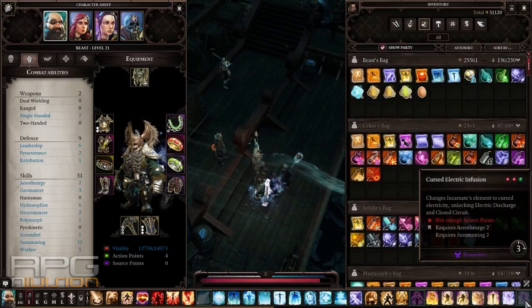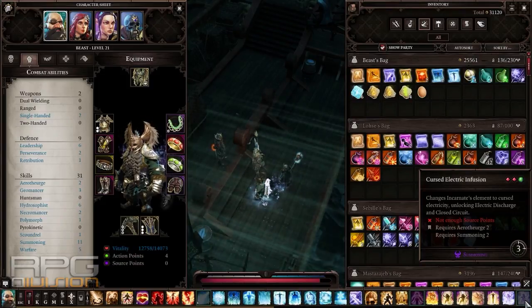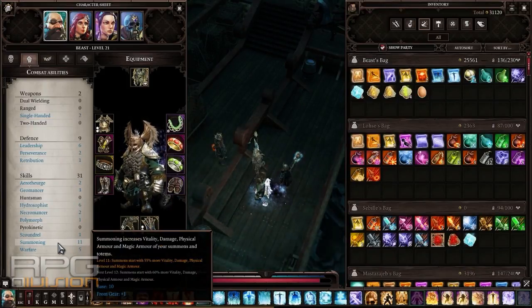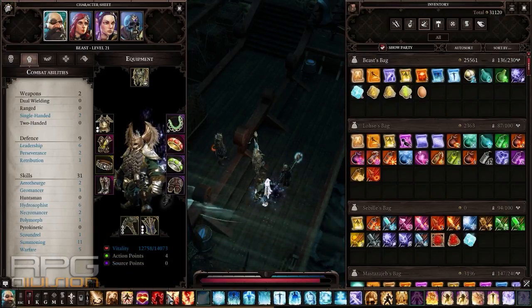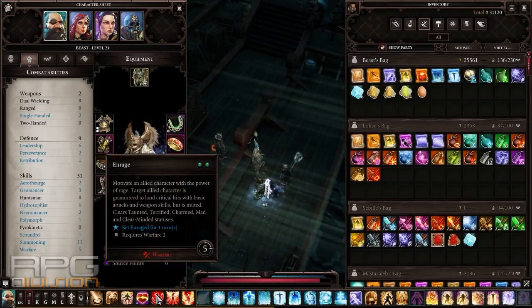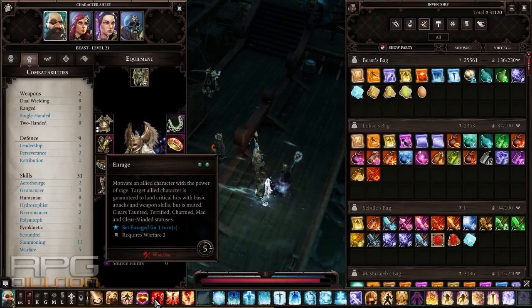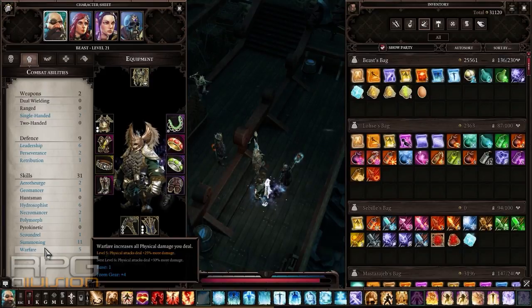Closed circuit is extremely powerful at short range and can deal devastating damage even without a crit. Summoning is maxed to have the incarnate at maximum level and get the champion version. I put one point into warfare to get skills like guardian angel, phoenix dive, and rage. Rage can be used on your incarnate to deal critical attacks with basic attacks and weapon skills. We have warfare here, but there's no need for bouncing shield since we're focusing on magical damage.